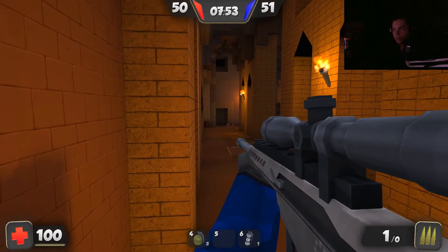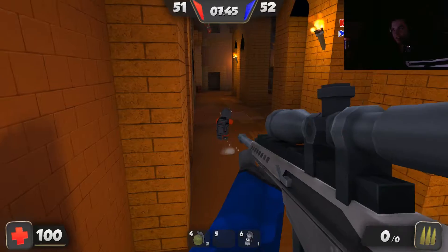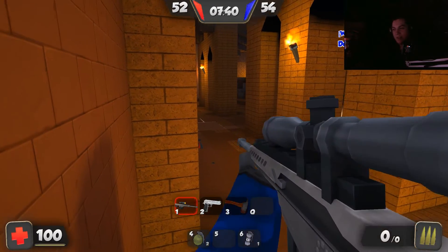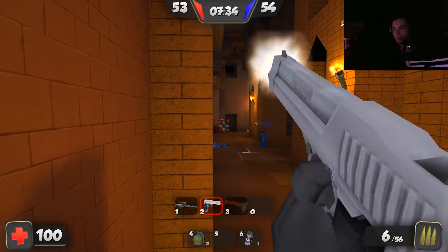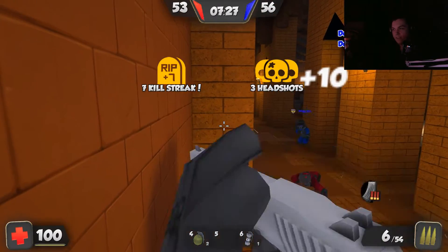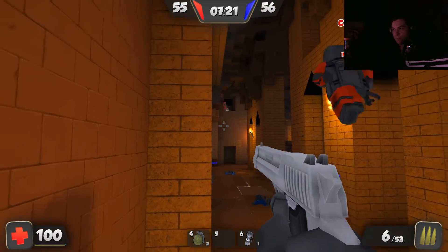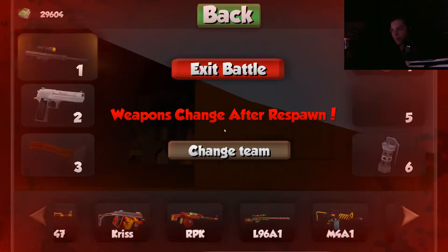It's a pretty good spot — I haven't been noticed over here yet. I only have one bullet left with the sniper though. It only gives you ten shots with the Barrett, which is kind of crazy. I'm out of ammo. I think you can buy ammo packs. The Desert Eagle — I'm pretty sure if you shoot them in the head it's an instant kill. They still don't know I'm here, which is hilarious. I think that guy up top killed me.